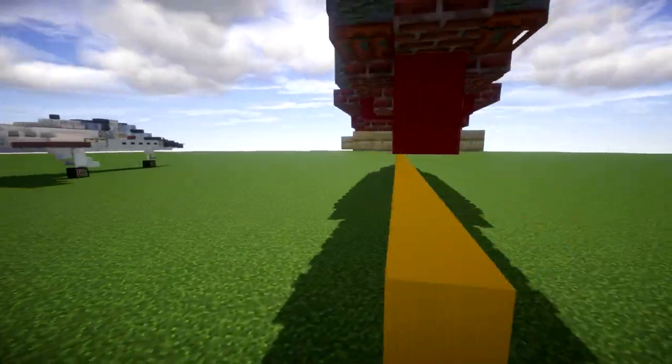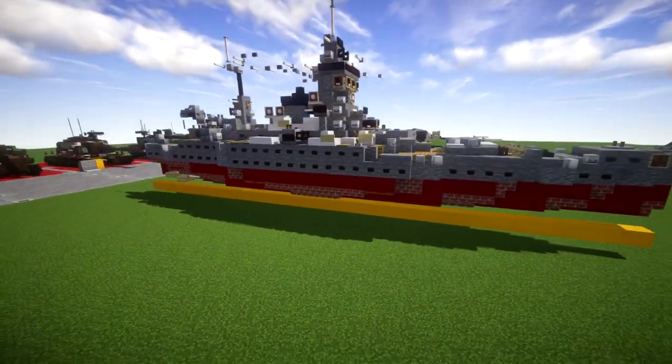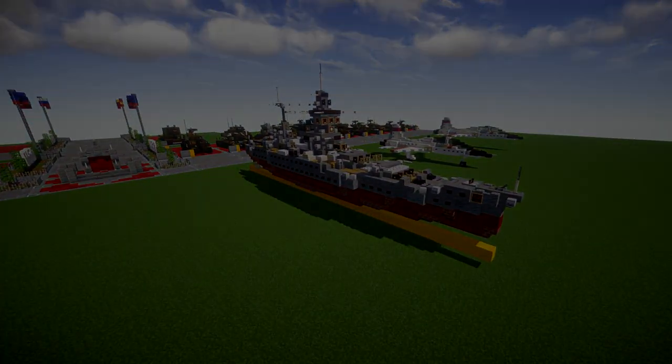You also have the props, rudder, and hull detail on the bottom. Anyway, that's the overview of the French battleship Dunkirk — let's move into the tutorial beginning with our first layer.